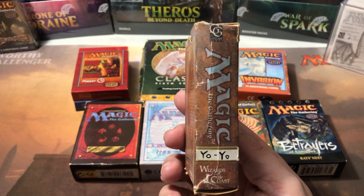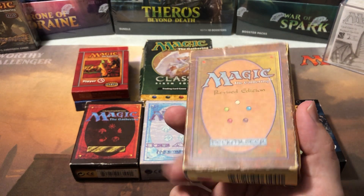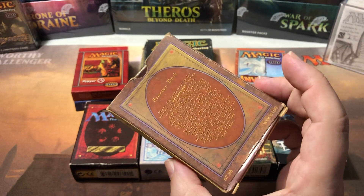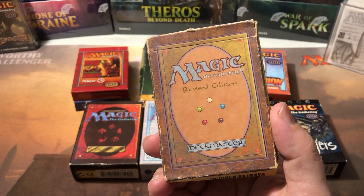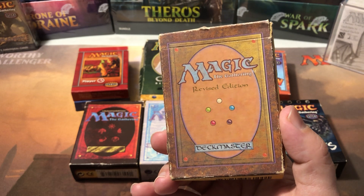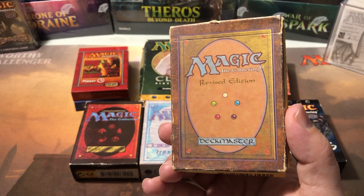These were the original starters. There were starters and boosters — that was it in the original sets. No theme decks or Planeswalker decks because there weren't Planeswalkers. These decks — Alpha through Revised — were 60 cards with two rares in the deck. So even though it was the same card count as four booster packs, you only got two rares.